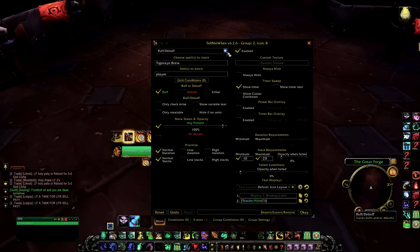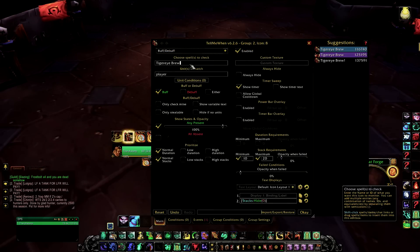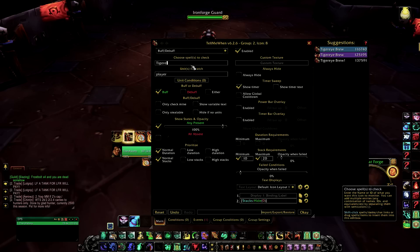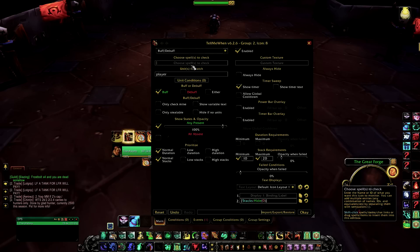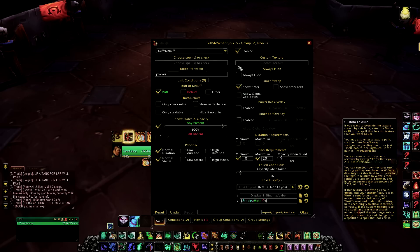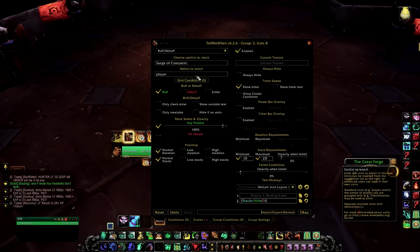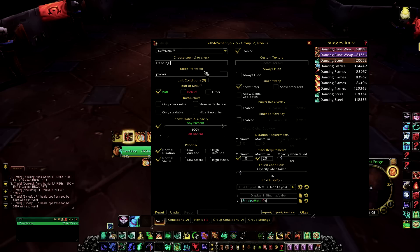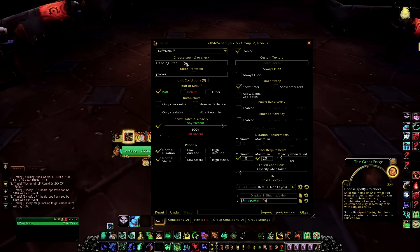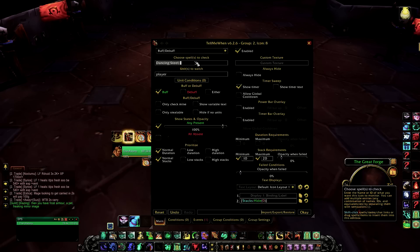If you're attempting to track a weapon enchant, don't use the weapon enchant option. Use buff/debuff and do the exact same thing: make sure it's a buff, it's on the player, you have the timer, and it's glowing if you want. All you really need to do is type in the enchant you want — for me it would be Surge of Conquest. Basically any weapon enchant with a duration that procs will show up here.